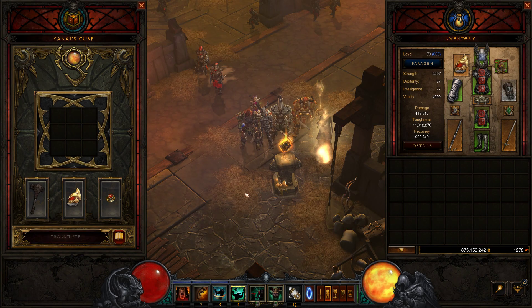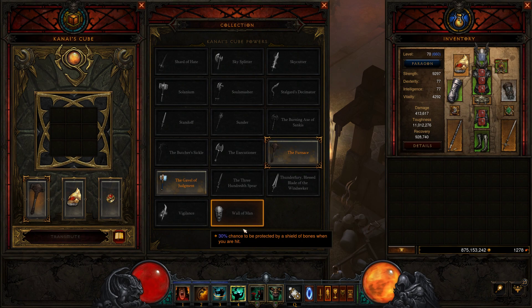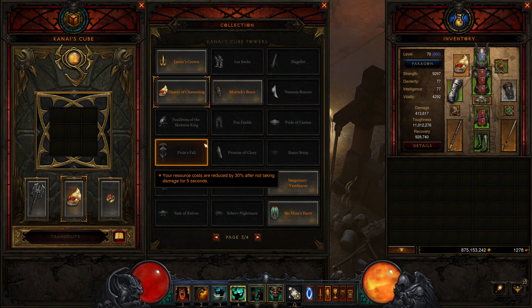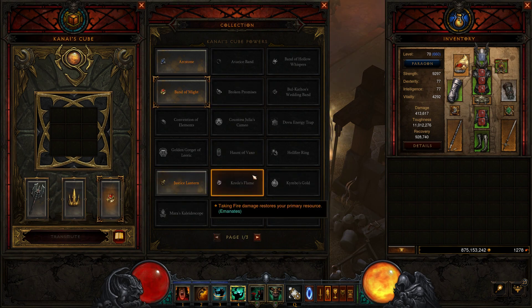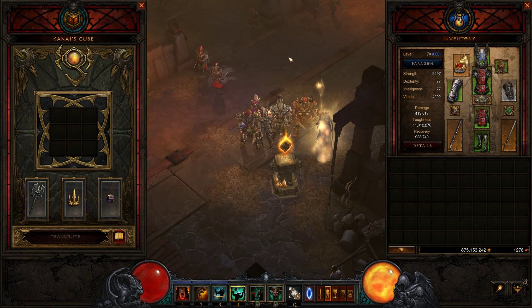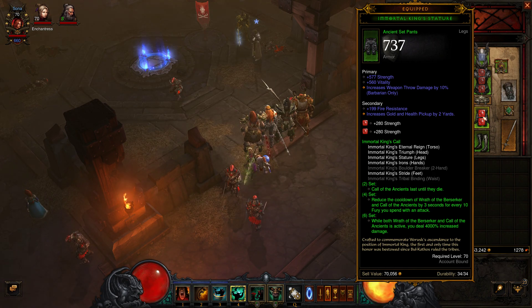Now we go to the Cube, which I need to change around. We need more cooldown so we use that power, and then for more cooldown again we use Leoric's Crown. Since I don't have the complete set equipped, I use Ring of Grandeur - and my first drop on Act 1 bounty was Ring of Grandeur so I got lucky. Now we have the cooldown, the set is complete because of Ring of Grandeur.